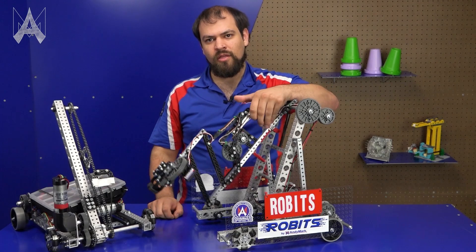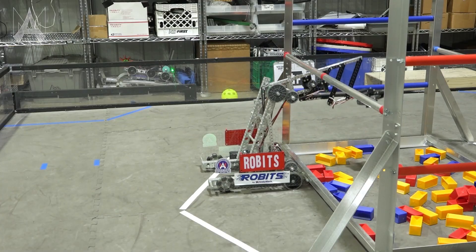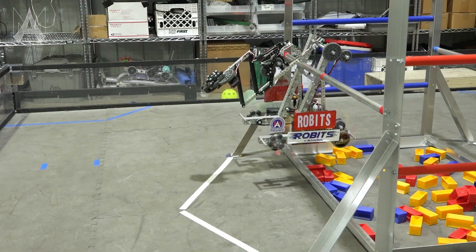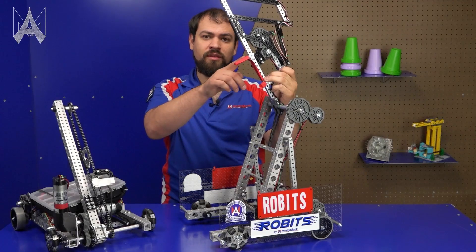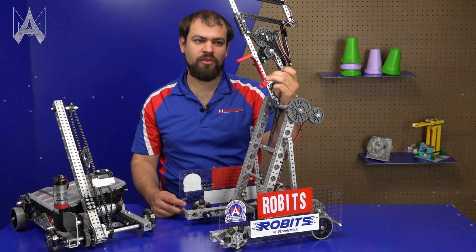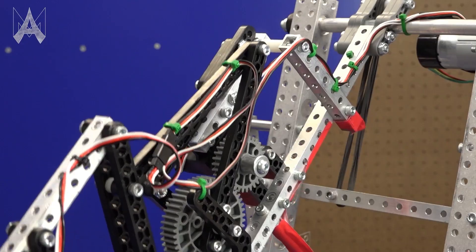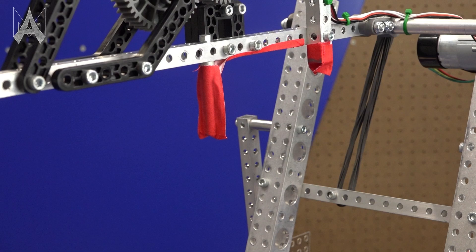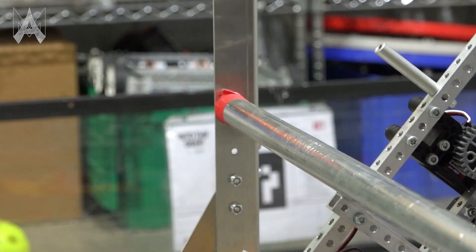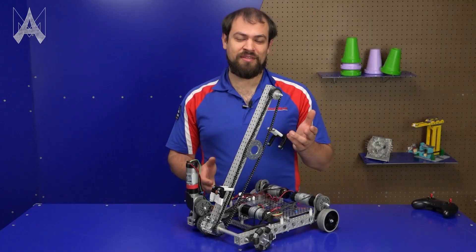For a level 2 climb, the robot has a peg installed below the main arm. This can be used to hook on to the low rung and when the arm is lowered, it raises the robot off the ground to achieve a level 2 ascent. Note that this is just a standoff bolted to an arm we were already planning on using. While practicing, you may note it's slightly difficult to line your robot up — here you can see we've added some red tape so the drivers can easily see the hook.